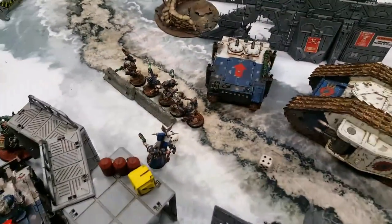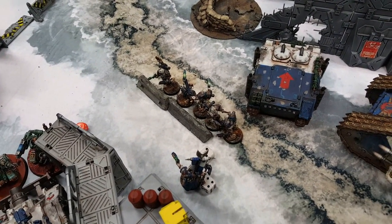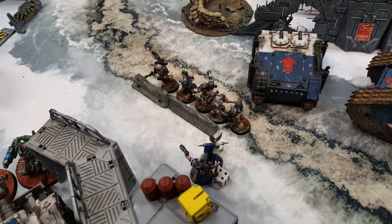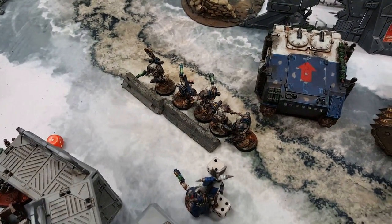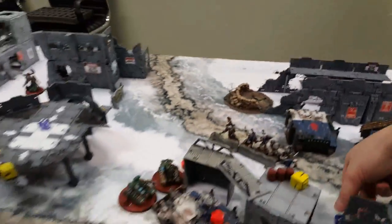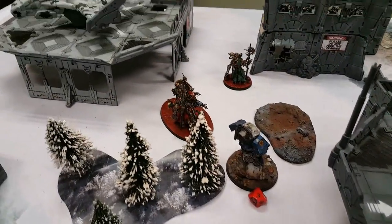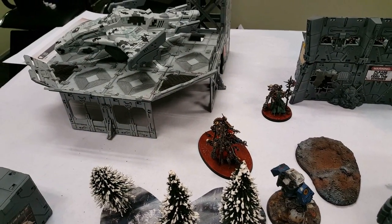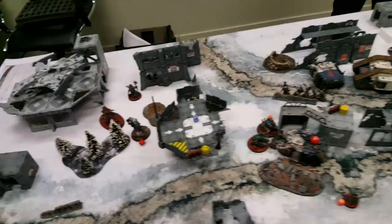Khan was wounded by the Robots, but he and his nearby squad took out the Enginseer and the Castellan Robots. The World Eaters squad there lost two models this turn but pass their battle shock with a six - leadership eight is fine. Over on the other flank, fall back was used for the first time as the Tech Priest fell back to allow Cawl to fire and destroy the Hellbrute. The Hellbrute did not explode - that's the end of Turn 4.